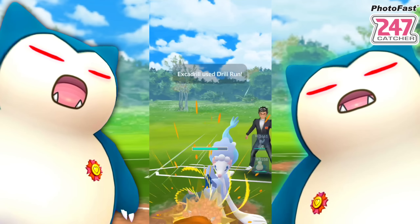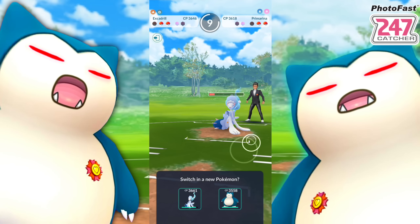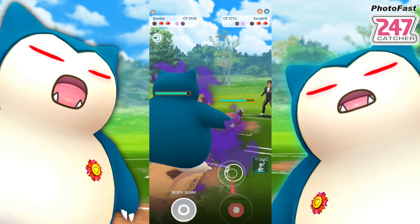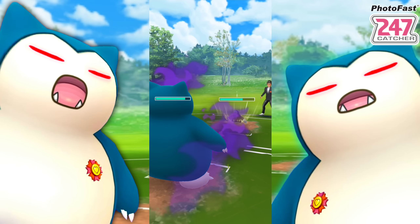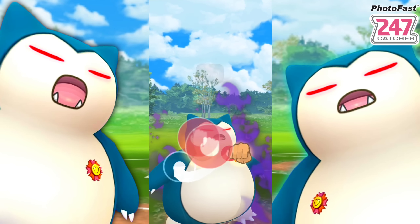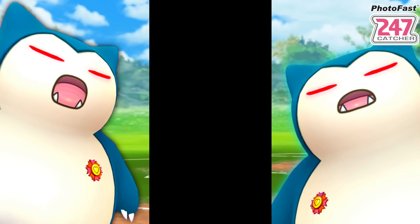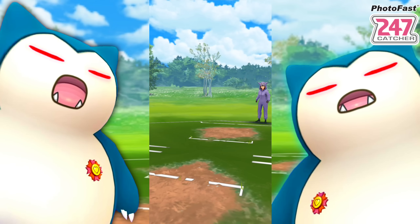They bring back Primarina and it's super effective with Waterfall, but we're not going down before we get off a Drill Run doing a ton of damage. We go to our Snorlax - Fairy is still doing neutral. They bring in their Excadrill and we let the first Drill Run go, no problem. Next one we could let go but we're playing it safe - going straight for the Superpower, immediately swap, and we take that win. They did not like that Superpower coming from Snorlax.